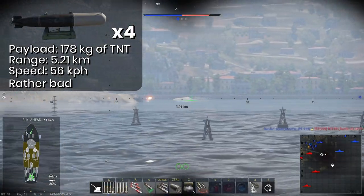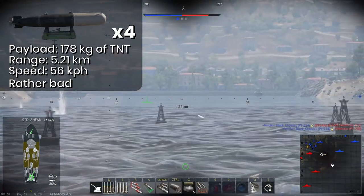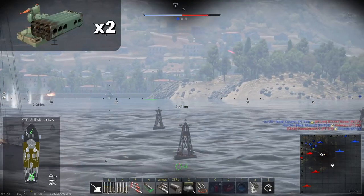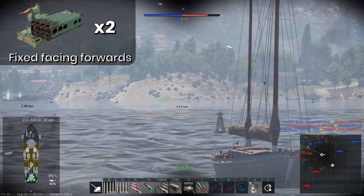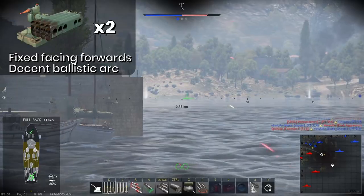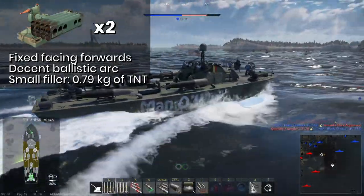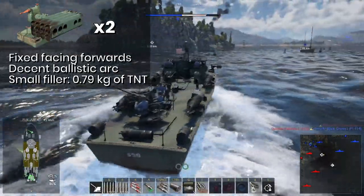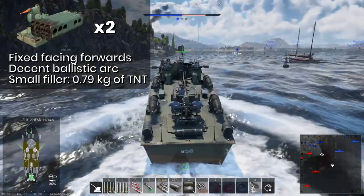Now that is most certainly a worst case scenario and I do suggest you equip these torpedoes, just don't expect miracles from them. Then you have the rockets in two 8-barreled launchers both pointing forward that cannot turn left or right. They're interesting weapons with a decent ballistic arc, but with an explosive mass of only 0.79 kilograms of TNT they're only ever useful against other coastal vessels, though those aren't exactly easy targets for rockets. I highly recommend at least equipping them and seeing what you can do with them.